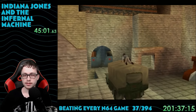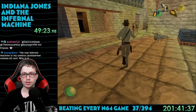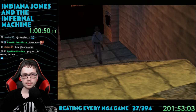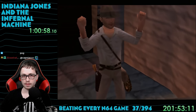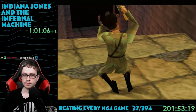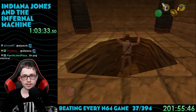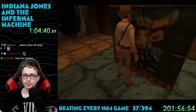Indy sneaks into the Russians' base of operations by riding on top of a delivery truck — somehow no one sees him just chilling up there. We infiltrate the base with shooting, platforming, and even some swimming. Eventually Indy gets caught by a soldier and tries to talk his way out of it, but no luck. Luckily a dude named Simon Turner saves us — he says he's in the CIA and is Sophia's boss. He gives us a key to a door with a big hole inside. Indy jumps in and it leads to an unexplored area of the ruins with some kind of elevator inside — apparently invented by the ancient Babylonians.